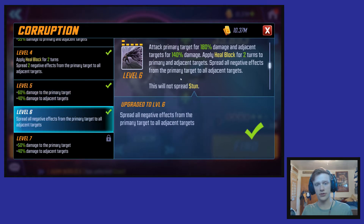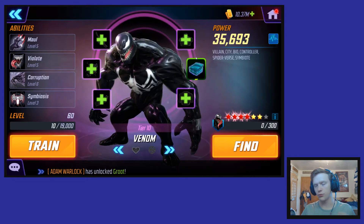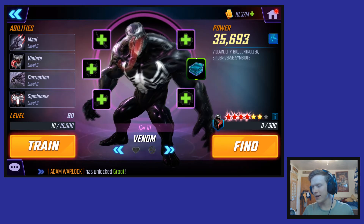His ultimate, Corruption, is an awesome ultimate. It deals a hefty amount of damage to the primary and adjacent targets, applies heal block to the primary and adjacent targets, and then any negative effect on the primary target spreads to adjacent targets — except stun. You need to get to level six to allow it to spread all negative effects, but that is just incredible.